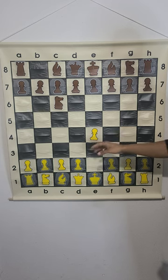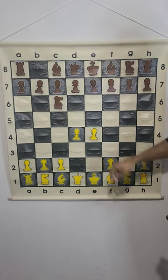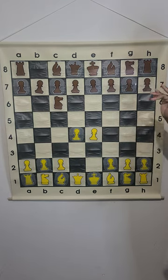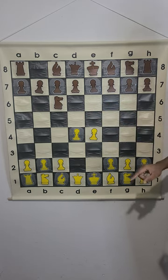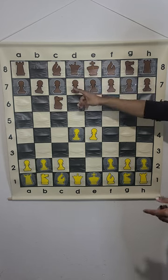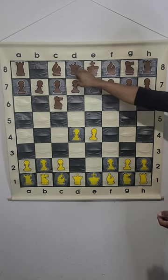The most common move for white in this position is d4. After this move, black has two popular options: d5 or e5. What people usually play is d5.